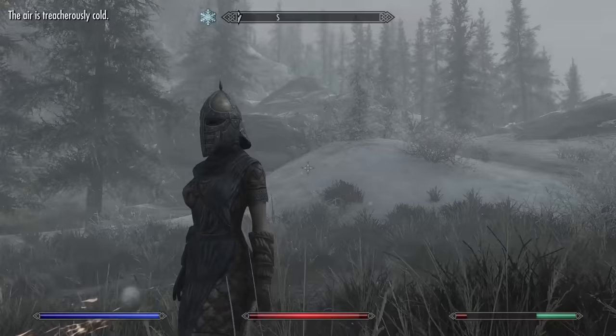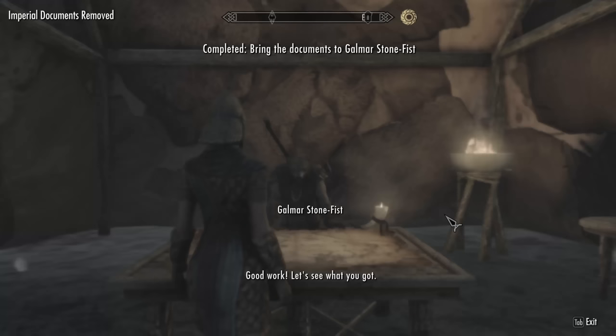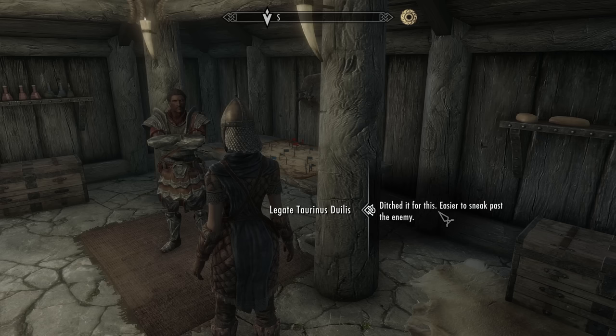I make my way back to Galmar, and what's this? My horse is just chilling between some random trees near Morthal. I'm not gonna look a gift horse in the mouth — horse pun. I return to Galmar, give him the documents, and he makes some minor alterations before I go and deliver them to the legate at Morthal, who notices I'm in Stormcloak armor but for some reason accepts that I'm his courier anyway. I'm starting to rethink the thing about the claw keys I said earlier — these Skyrim folk are dense.